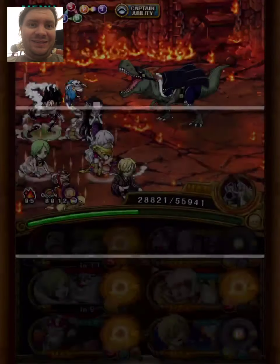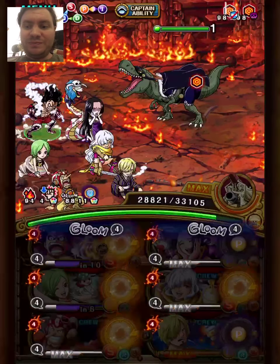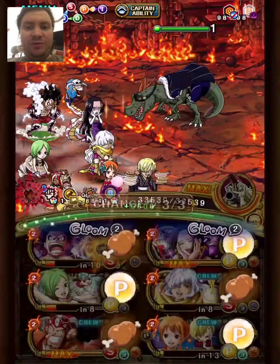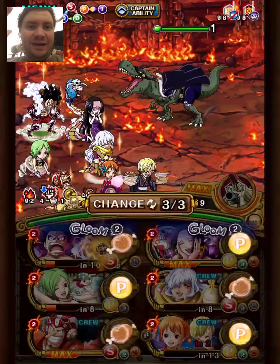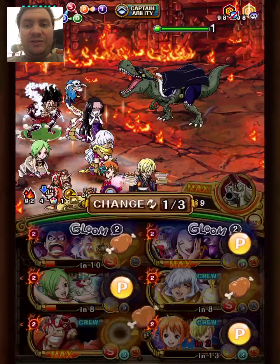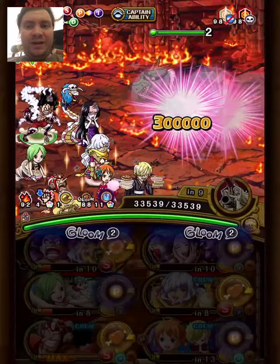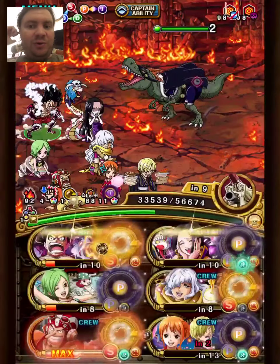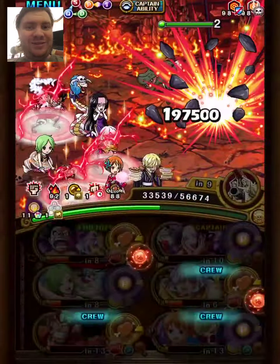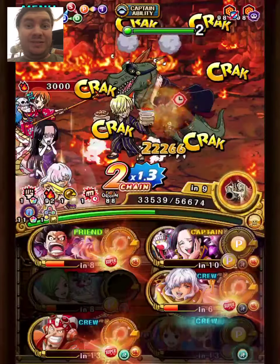This final stage is such a puzzle. Thankfully, Smoothie has double special — it made this all possible. First, Nami Sanji removes the Special Bind and gets Orb Boost. We use Smoothie to remove two turns of the Paralysis and the Spear, so now we only have two turns of the Spear and Paralysis left. We'll remove two turns of Paralysis with the ship, the two turns of the Spear with Boa, who has the support to remove it and also gives Color Affinity and Delays. Chopper removes the Attack Down and gives the Delay Conditional, then Super Type Luffy Special for Attack — what a puzzle. I was so happy with this.